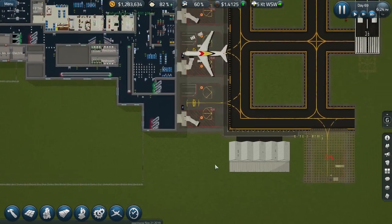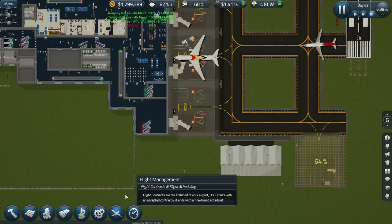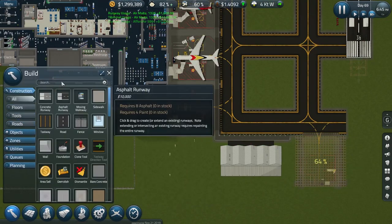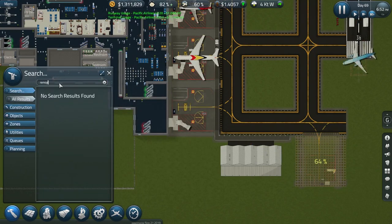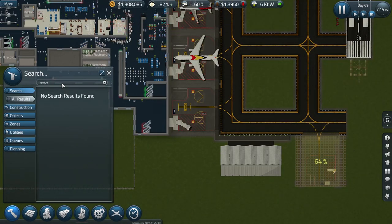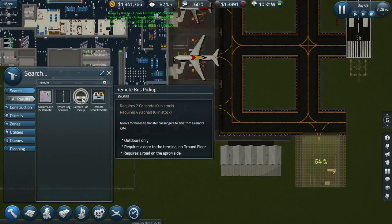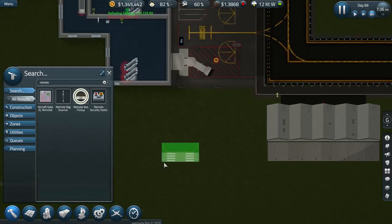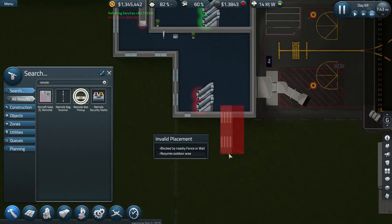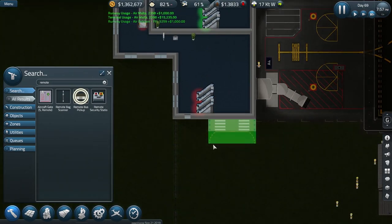The next part is a way for passengers to get to and from that aircraft stand, and that is achieved by adding a remote bus pickup area — this little object here — which has a place for the bus to park and a walkway for the passengers themselves.